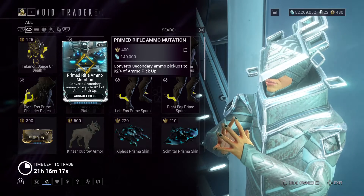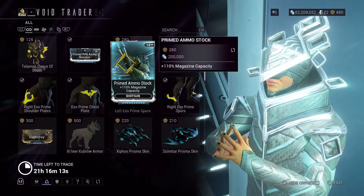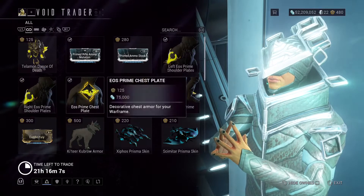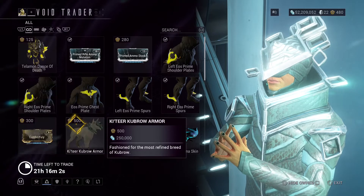We have Primed Rifle Ammunition for Assault Rifles. We have Primed IMO Stock for Shotguns. We have Armor. Combo Theory, Throwing Melee.